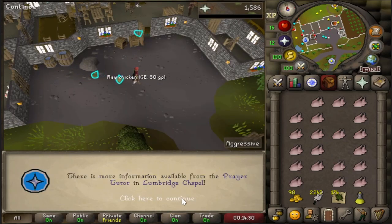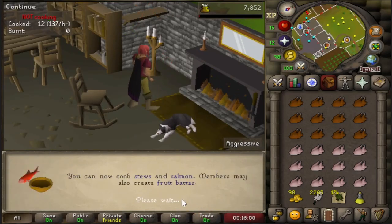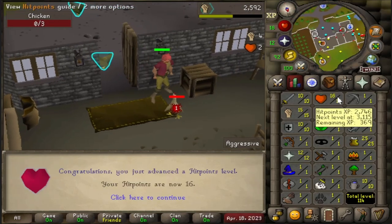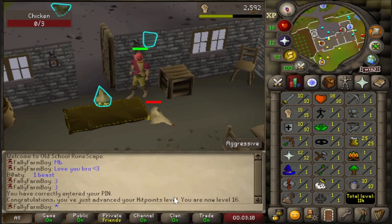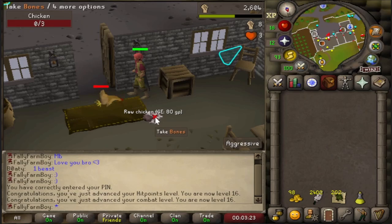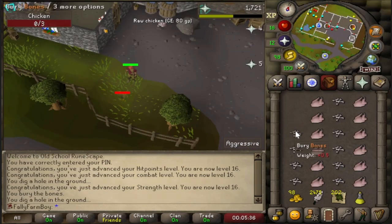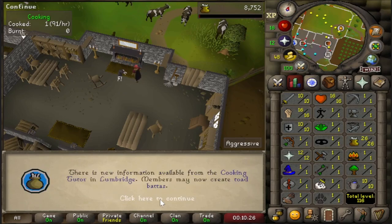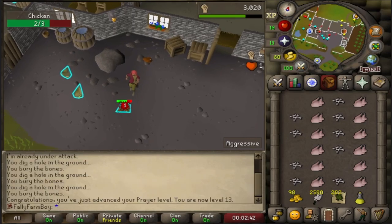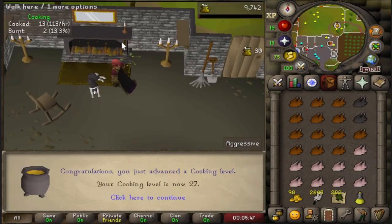Twelve prayer, 25 cooking, 15 strength, 16 hitpoints - there's Stroganoff in chat! Had the main man Boaty run past me while he's doing easy clues - accidentally shut the door on him. Twenty-six cooking, 13 prayer, 17 strength, 27 cooking, 11 farming - can I grow rosemary? Eighteen strength and 17 combat, 14 prayer.